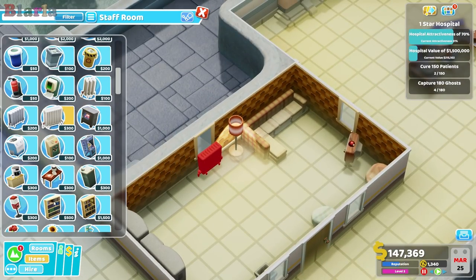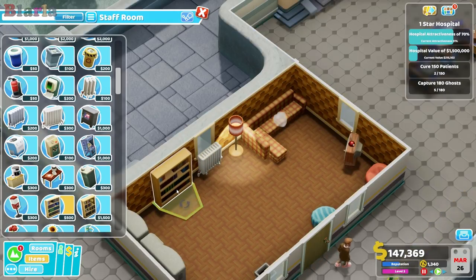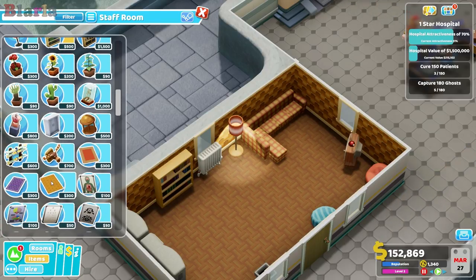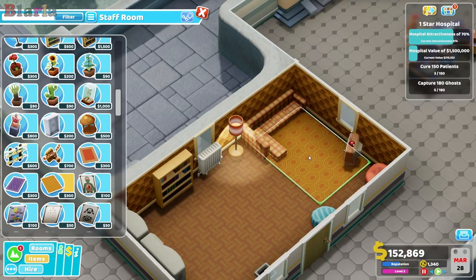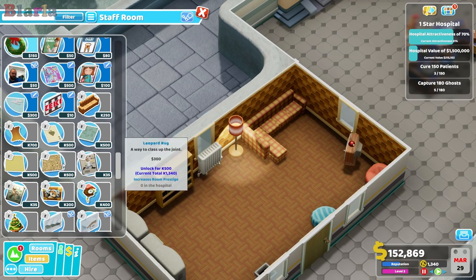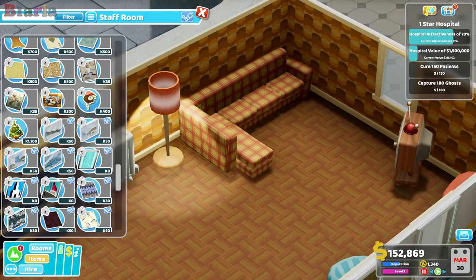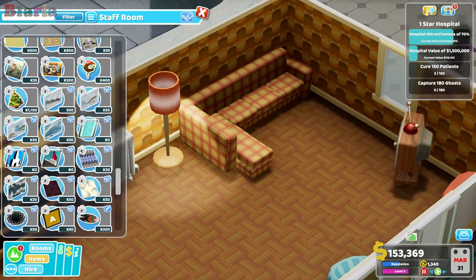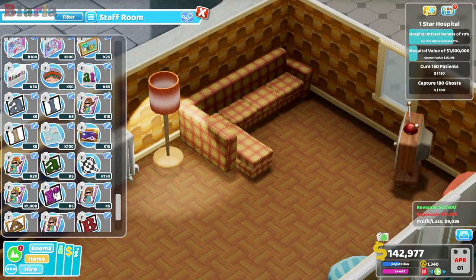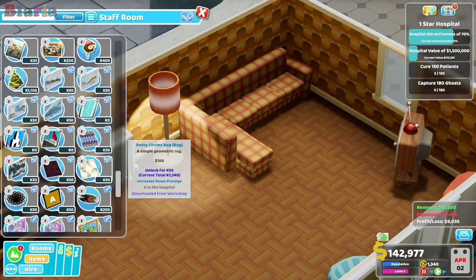Let's shut that room down. Should we pop in a bookcase? Lovely. Now we can have this grim rug. Actually - peeps have been making custom items! I've got a load installed and I'd like to use some.